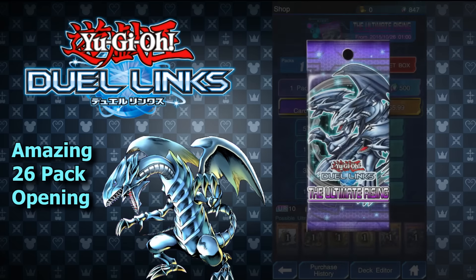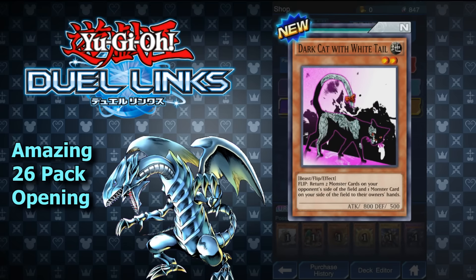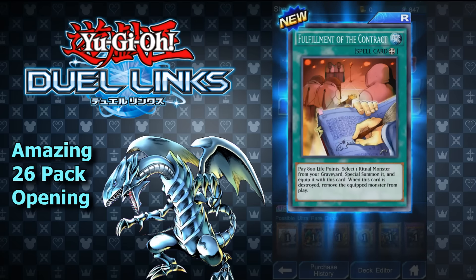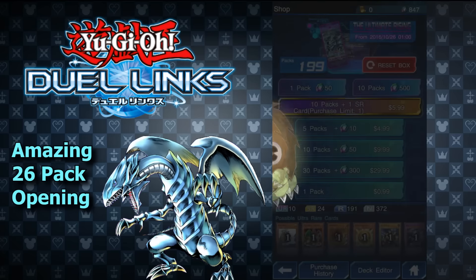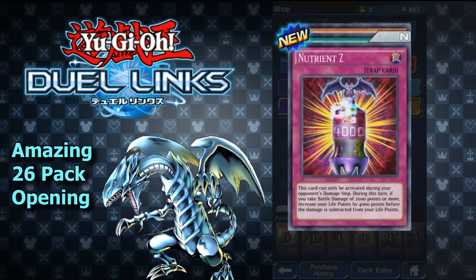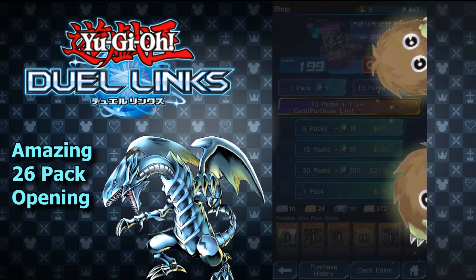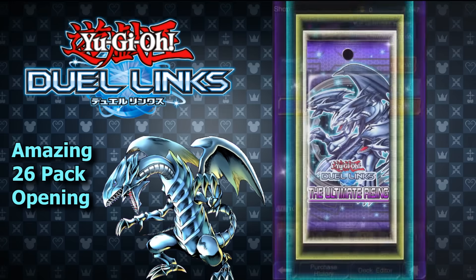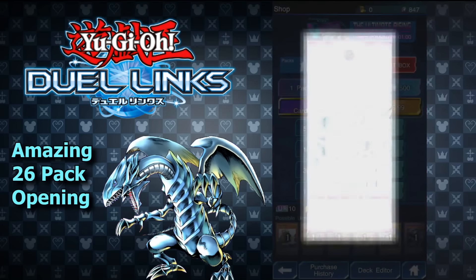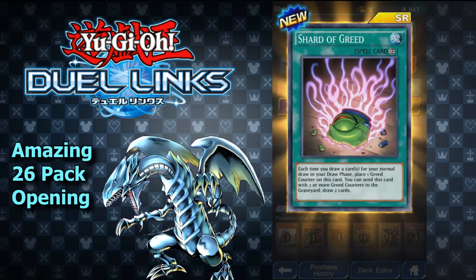So far, no super rares. I'm not entirely sure what the ratio is. Force Ceasefire, Dark Cat with the White Tail — I think I actually used to use this card back in the day. And Fulfillment of the Contract — this works with any ritual monster. If you can find a way to put ritual monsters into your graveyard, you can bring them back with that. However, I think if the equipped card dies, they die as well. Triple Karibo — I think this might be an ultra rare. We got Kaiba there. Fortress Whale and Fortress Whale's Oath.